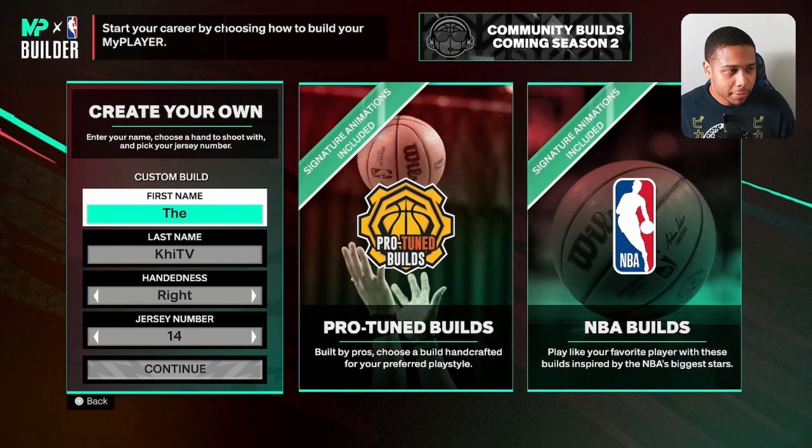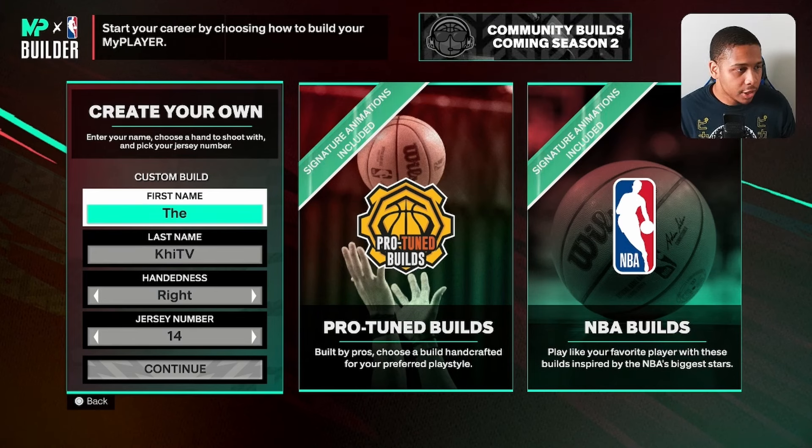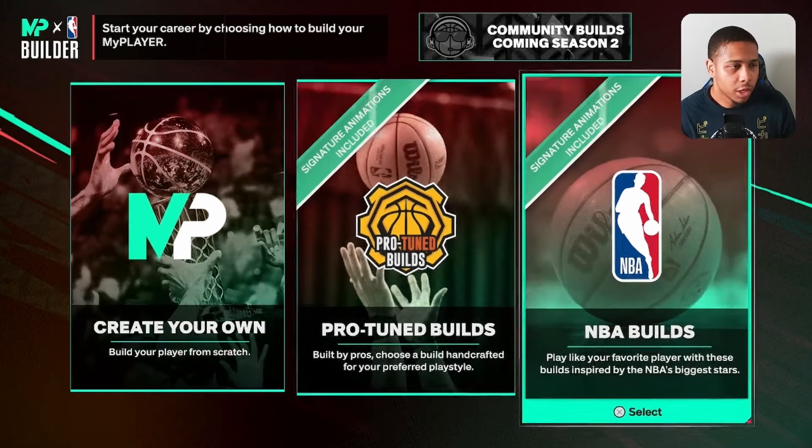If you're somebody who struggles to make builds, or you're brand new to the game and creating your own build may seem a little bit intimidating, or you just may not know how to work the builder or all of the ins and outs of it — 2K has two options for you. If you're somebody who likes to play with your favorite NBA player, you can come over to this section and use the NBA builds. There are about 40 different NBA players added in here, and you can play with a build that's similar to your favorite player. You also get signature animations with that build.